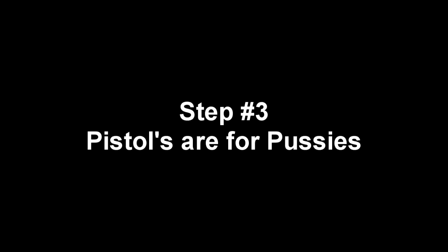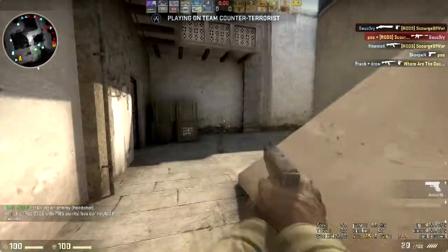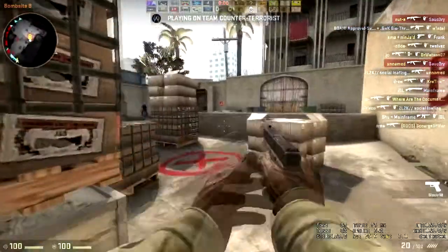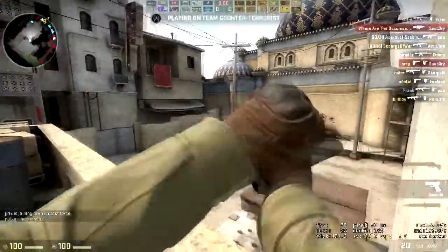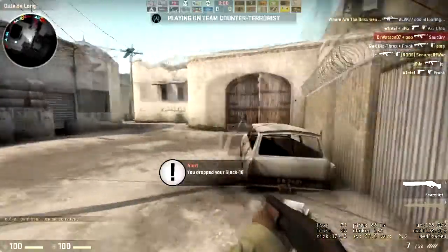Step 3: Pistols are for pussies. Throw that sidearm pistol on the ground — we don't use that, we have a shotgun. And even if you think you could get a kill with the pistol or you're going to die, just don't, because you have a shotgun. Better yet, throw that pistol at a teammate — they need all the help they can get.